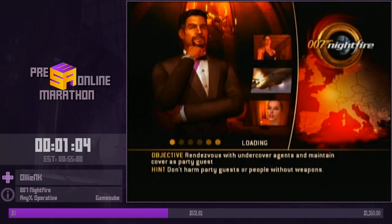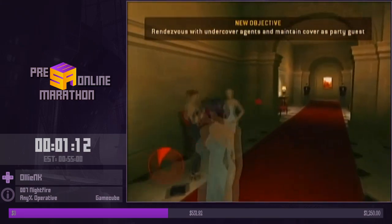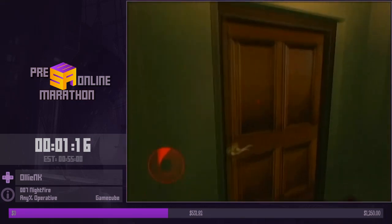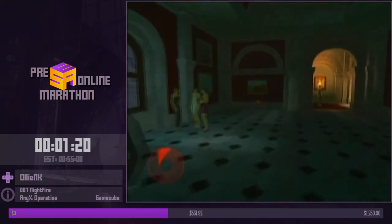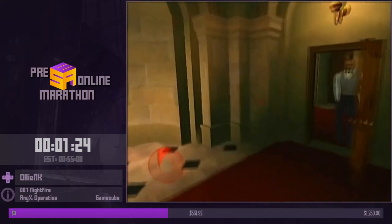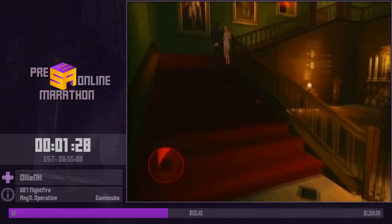You jump upstairs because it's faster — you kind of glide up them. That spotlight that caught me is completely RNG; sometimes it gets you, sometimes it doesn't. When it does, it spawns a few guys who rip into you, and as you can see I've got no health now. I need to take full damage in a little bit, so that might be a problem.